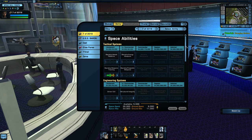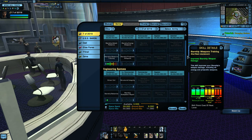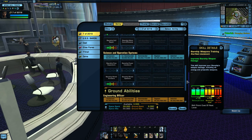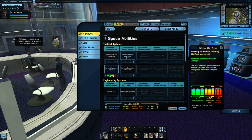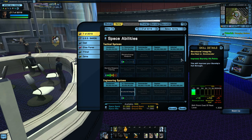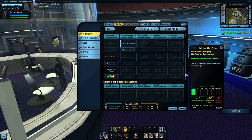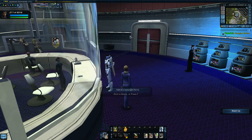Weapons training — put that to maximum. Energy weapons, starship energy weapons. Structural integrity. That's good for now. So we've spent skill points. Now a new section of the game has unlocked — that is the duty officer system. We can do these duty officer assignments.